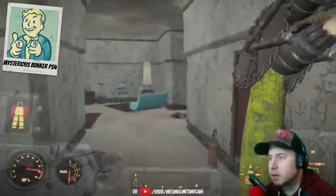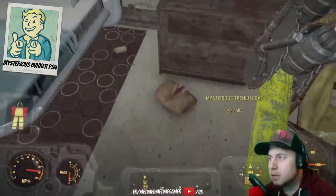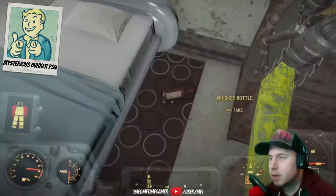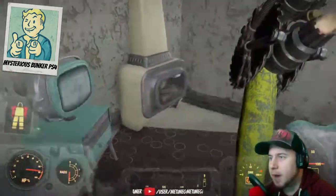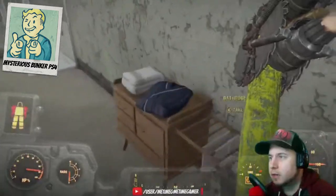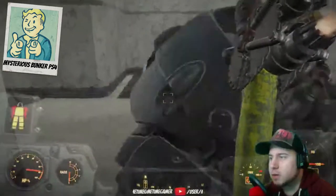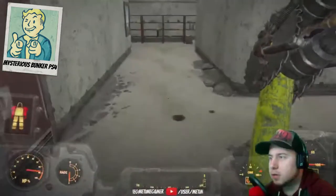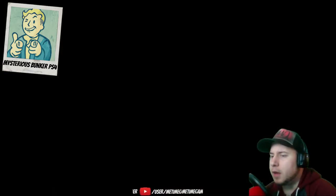All right, let's keep exploring. There's a rad roach but they look dead. Oh, so he's a drunkard. Another mysterious stranger reference. Stimpaks. It's a well-furnished area. A bathrobe. He's got a good-looking place. Ooh, mysterious labyrinth. I think the mod note said this wasn't done actually. We'll go check — I think there's a lot of enemies in here. Mysterious labyrinth.